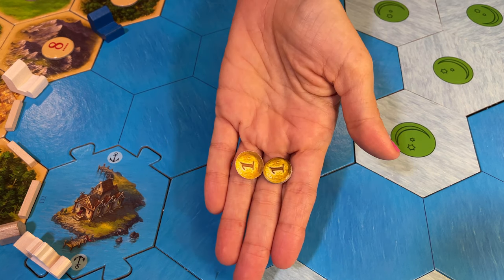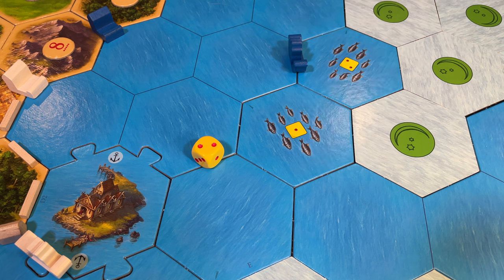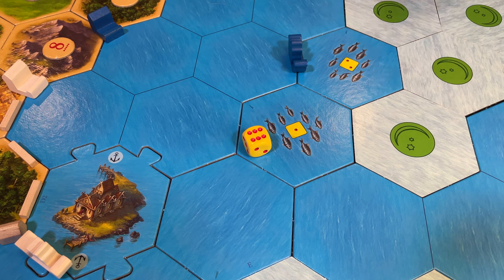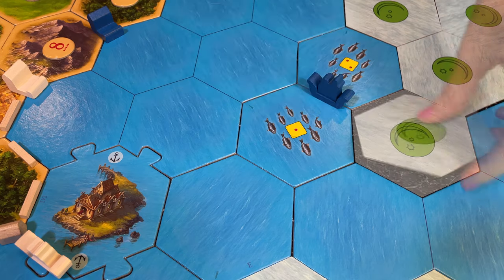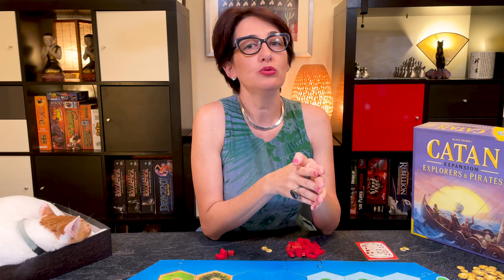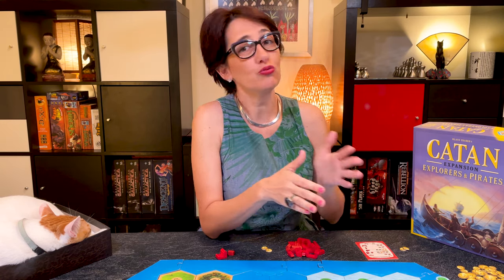Collect your two gold and you may roll a die. If the die matches the die on a discovered fish shoal hex and that hex does not already have a fish token or a pirate ship, take a fish hole from the supply and place it on that hex. If your roll does not match any available discovered hex, next turn you can roll again before or after your movement and try to place a fish hole. You cannot roll in the middle of your movement, and you can only roll once per turn. If there is no more fish hole in the supply, you cannot roll any more.